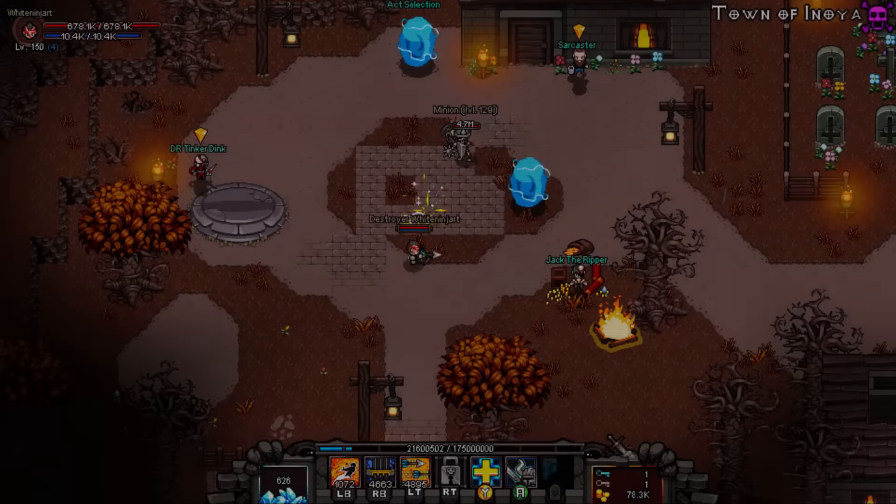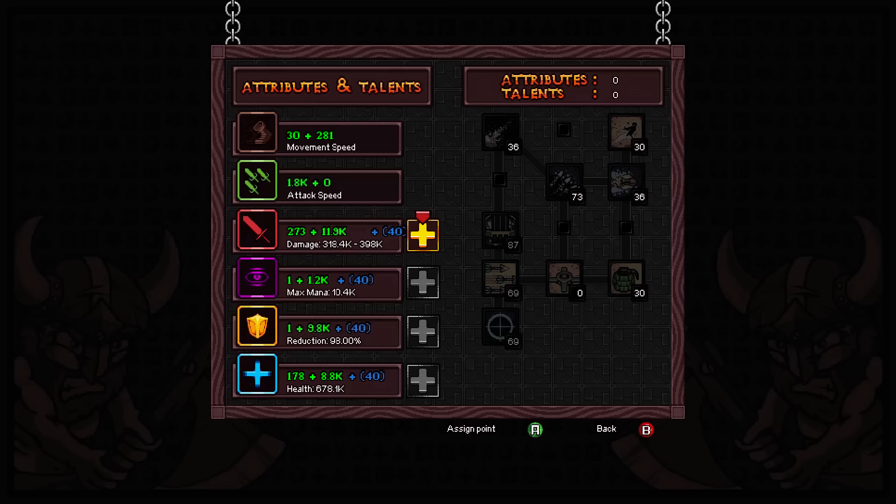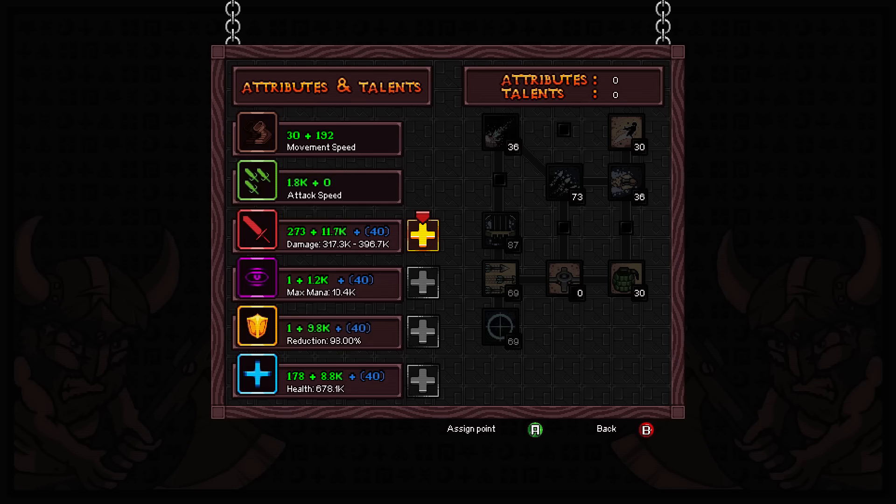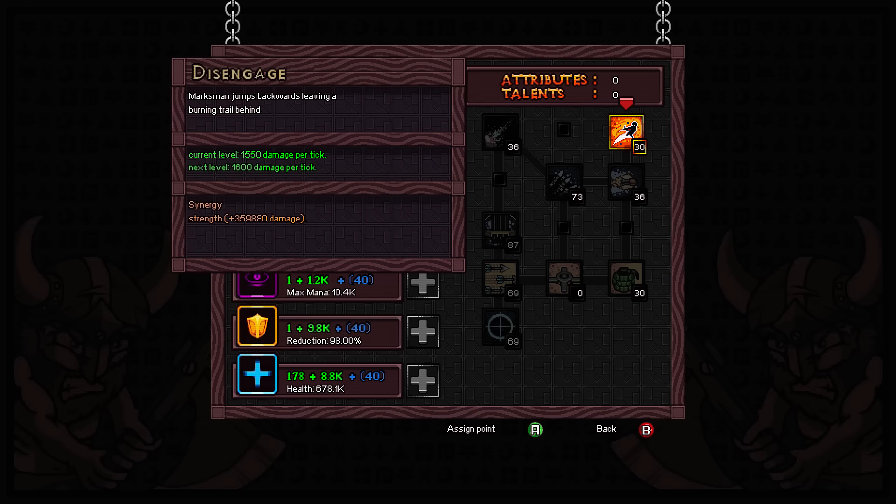If you do have friends you can easily boost them through, because I think that's going to be a big problem for people now that they can't power level. What I'm going to go through is some of the items and skills you should be looking at when building. As you progress, you'll only have one skill point — definitely recommend putting it into Disengage. At low levels Disengage is a fantastic skill and does quite a lot of damage. You can still use this ability when frozen and also use it to jump gaps, so it's really helpful.